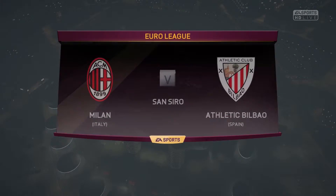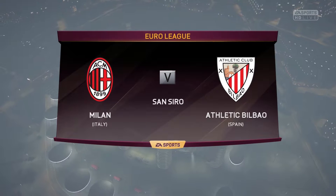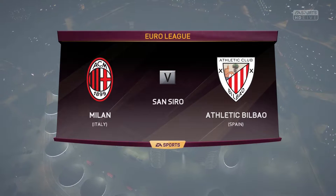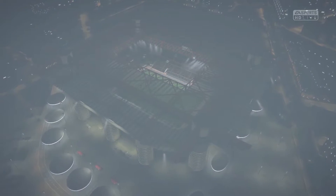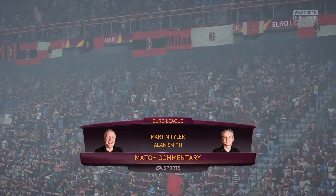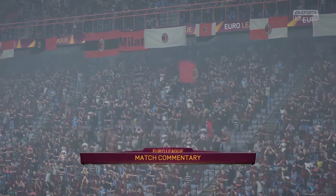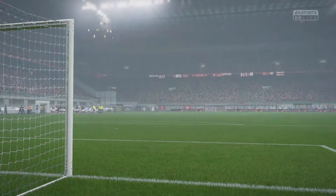Hey, what's up everyone? We're back from a little brief hiatus with a quadruple header. First up, EuroLeague. Bilbao, my old squad from FIFA 14, come to the San Siro to take on AC Milan. Take a look at the standings: 1-2 in the top of the table, 1-1 for us, two draws for Bilbao.